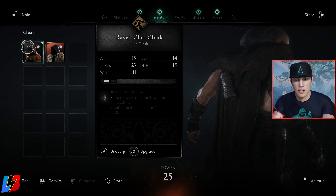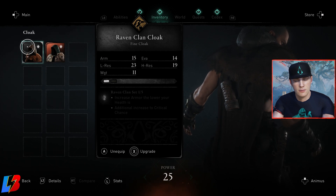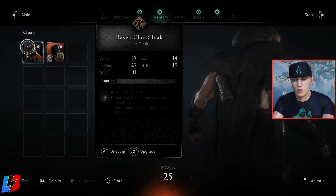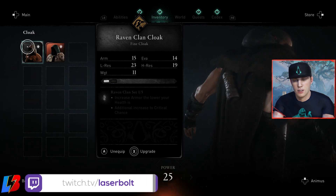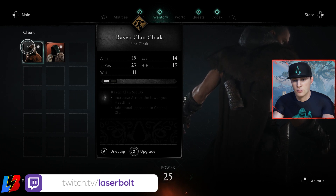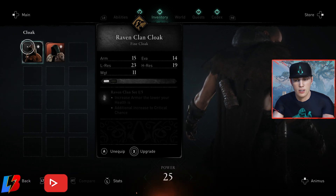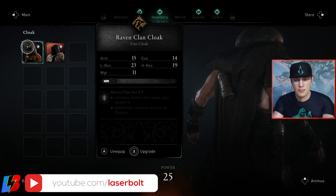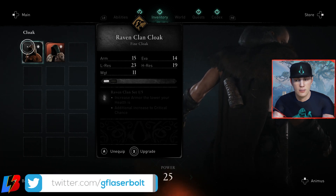Right now we have what I call the gray one. The gray one in particular is the lowest tier of gear. Now, the great thing about this game that's very different from any other game is that it allows you to upgrade up to four times regardless of the gear you have. So let's say you have a gray gear like this Raven Clan Cloak, but you want to use it in endgame — you're going to be allowed to do that if you keep upgrading it, which is actually pretty cool.